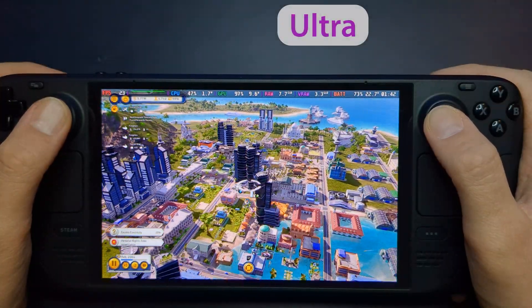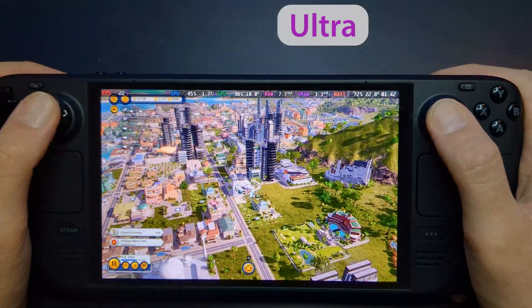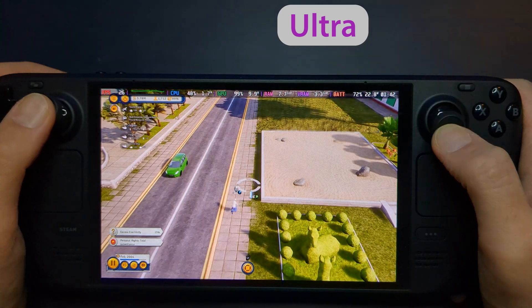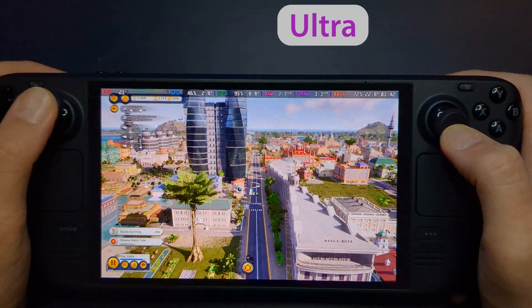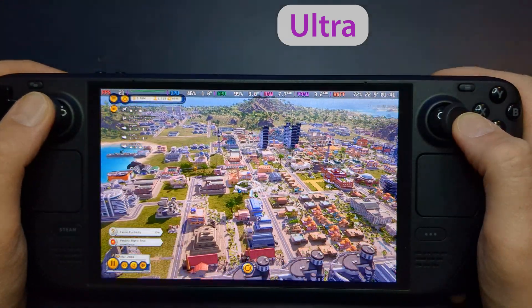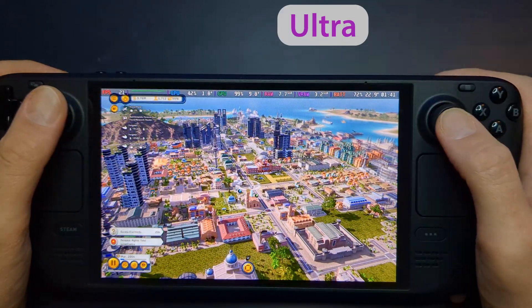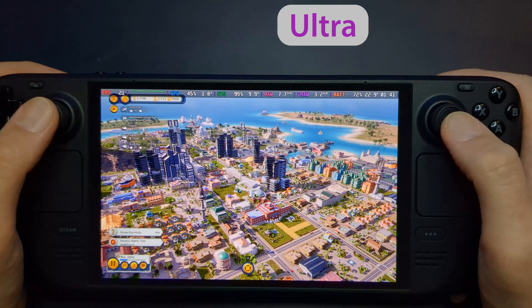Finally, I tested the ultra settings, which deliver the best possible visuals. Tropico's tropical landscapes truly come alive with lush vegetation, crystal clear waters, and intricate details in buildings and animations. However, performance dropped further, averaging around 20 to 25 FPS, particularly on highly populated islands. This preset is perfect for the early game when your island is smaller and less developed, but it may struggle to keep up as your city grows.